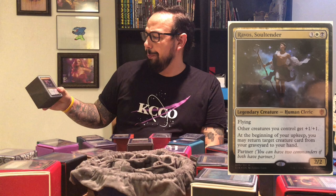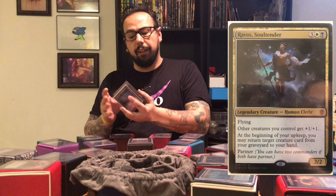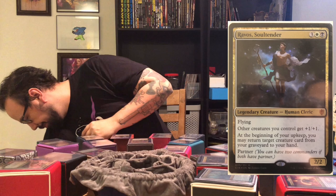Number 10 is my Clerics deck using Ravos, Soul Tender. He is 3 and Orzhov (white and black) for a 2/2 Human Cleric with flying. He is a Lord, so other creatures you control get plus one plus one. At the beginning of your upkeep, you may return target creature card from your graveyard to your hand. Think of any Orzhov Cleric — it's gonna be in here — a lot of fun, quite powerful for a Clerics deck.